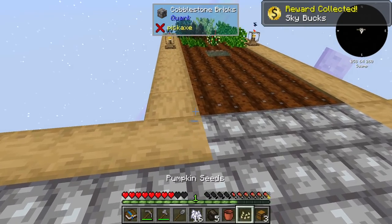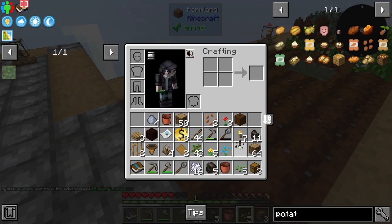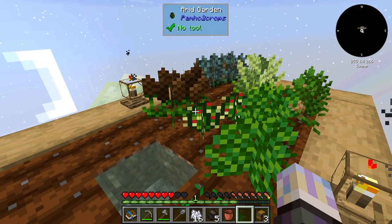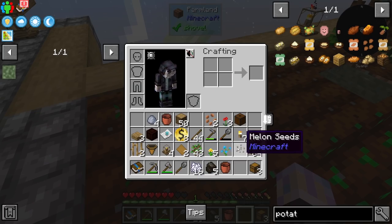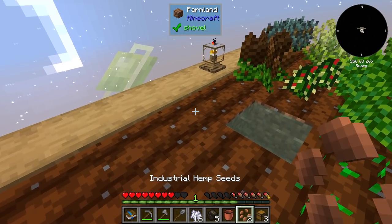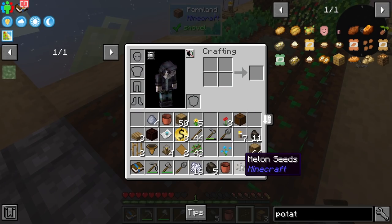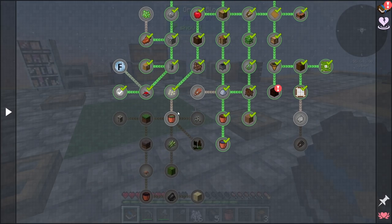Let's go ahead and grab this quest reward and plant all these seeds since we'll need them to move forward. Here's our pumpkin — grab a melon, wheat. I planted those Pam's Harvest gardens too — I'm curious if they'll spread naturally in this pack or if you have to keep crafting them. I'll leave them for a bit to see. I also planted hemp from Immersive Engineering, which can be used for string — a nice source of that.